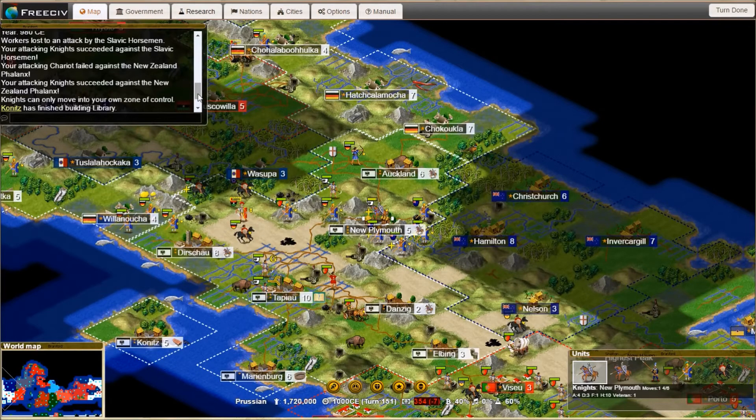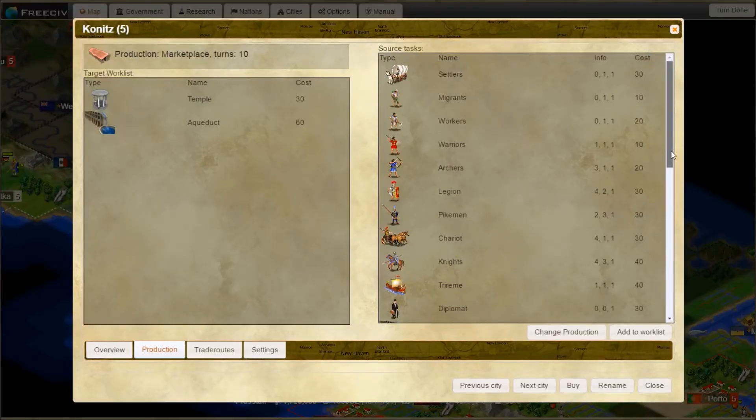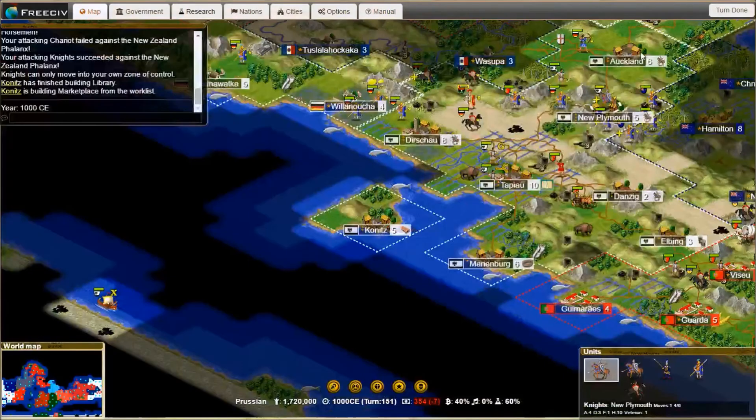Kunitz has finished building library and is now building marketplace on the worklist. It's Vistown — sure, you can build that, that's fine. We can add a granary after the aqueduct, just in case you need to grow for some reason. But it's already bigger than some of my smaller towns, so I think this is a really safe, nice place.